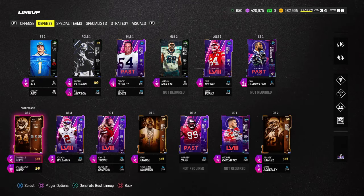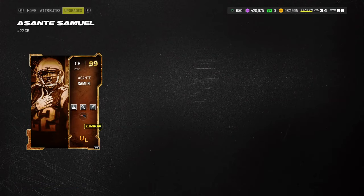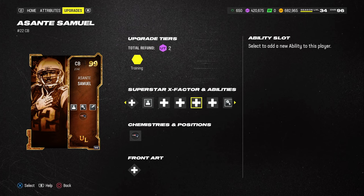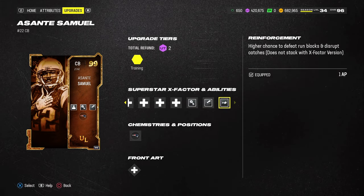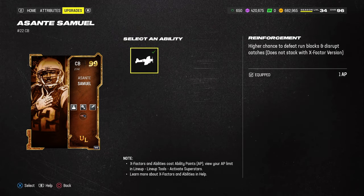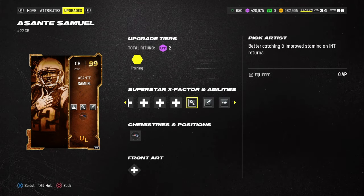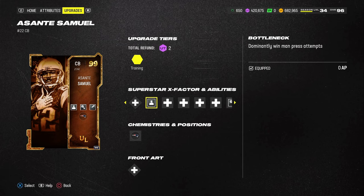These abilities all work together to make man coverage as sticky as possible. This is going to be a man-to-man based scheme. Asante Samuel also has Bottleneck built in, Pick Artist, and Reinforcement, which is actually a little bit better than Universal Coverage because he will defeat run blocks as well. The One Step Ahead, Pick Artist, and Bottleneck combination is what's important.